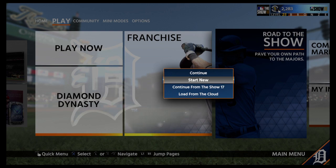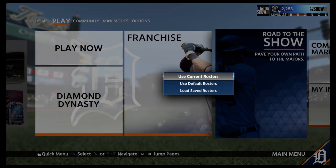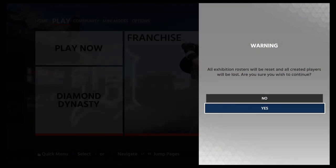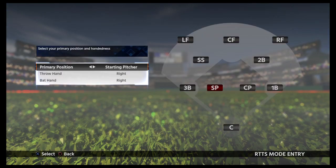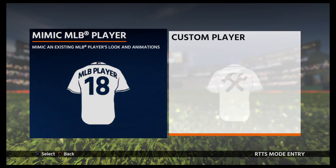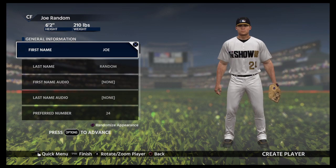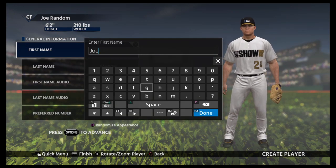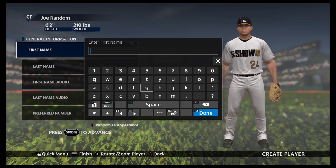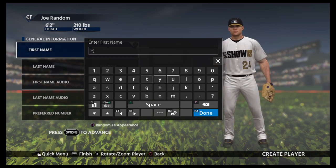We're going to be playing Road to the Show and creating our superstar player. We're going to be playing using the default roster, central region. We're going to create a player and change the name — he's going to be known as Roids McGee.